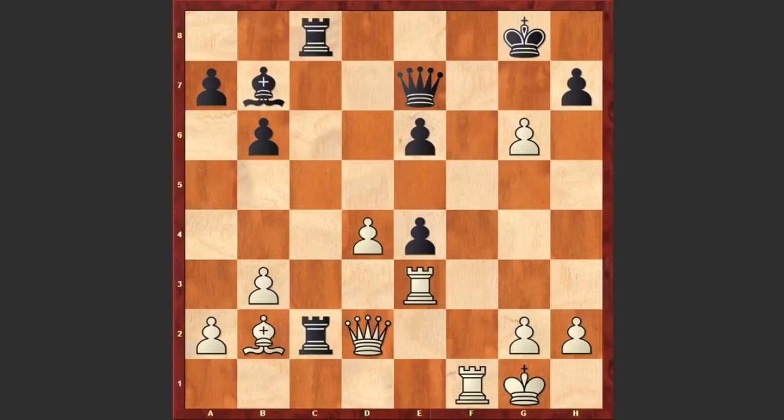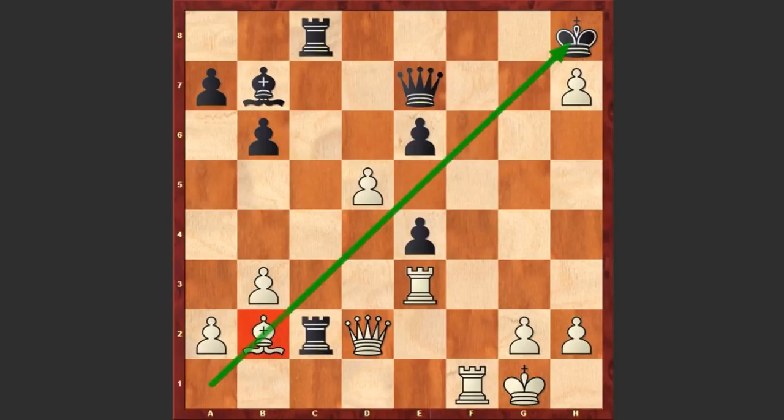Rc2 — looks like Black managed to fork the queen and the bishop. But Zuckertort first plays gxh7 check. Kh8 — Black is not capturing on h7; instead the Black king is using this pawn as a shield. Here comes d5 check — a discovered check. Suddenly this diagonal is being opened up and the bishop is joining the attack. e5, and now it looks like White is in trouble. How is White going to proceed with the attack? It looks like White is going to lose a piece. But in this position Zuckertort played one of the most fantastic moves ever seen. You can pause the video and try to find his next move.